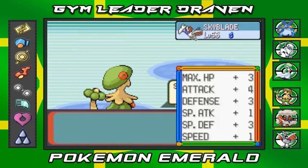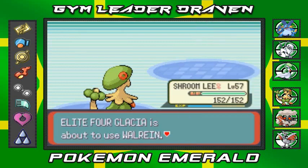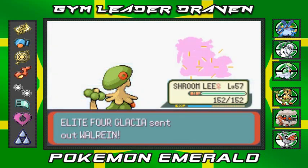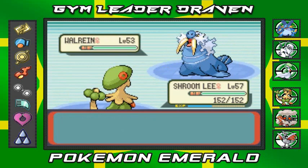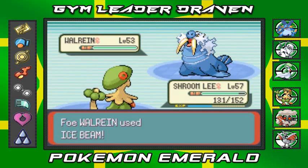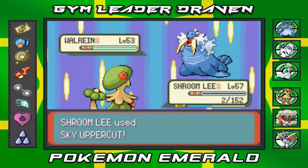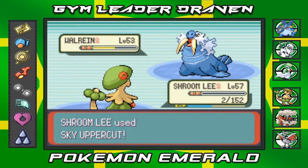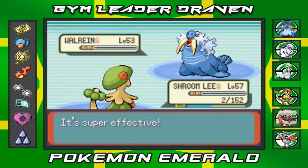Sky Blade grew to level 56! She's coming out with Walrein, so I'm gonna stick with Sky Uppercut here. Oh crud — that Walrein is faster than my Pokemon somehow. Nearly survived, nearly survived — and there we go, Sky Uppercut!